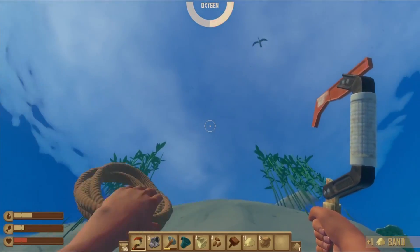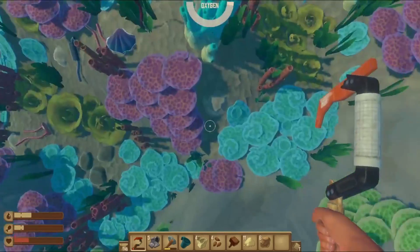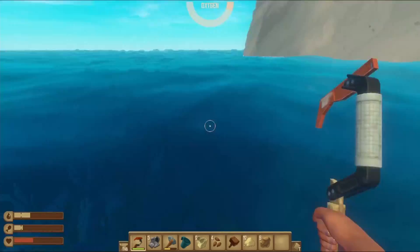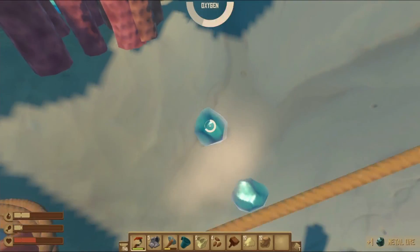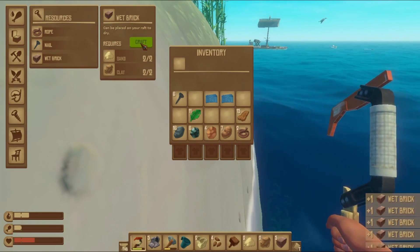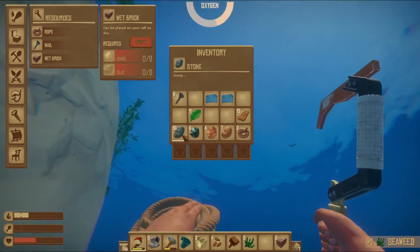We're low — get up. Why can't I just grab sand from here, why do I have to grab one more? I think we have enough for both — we need six. Let's get a bunch of seaweed too, because I'm hungry and I have nothing to eat.